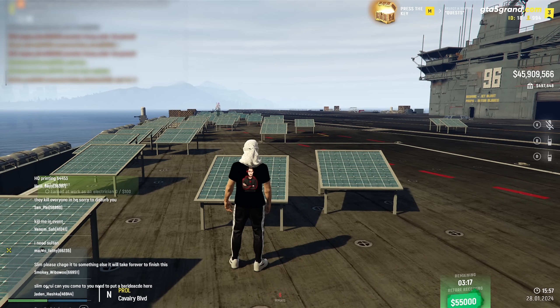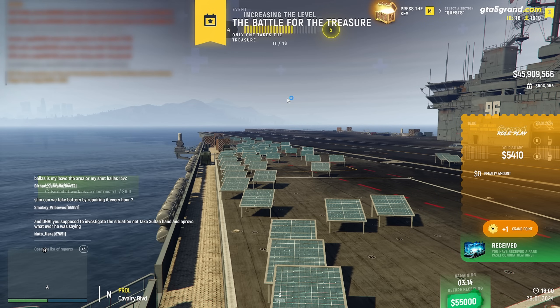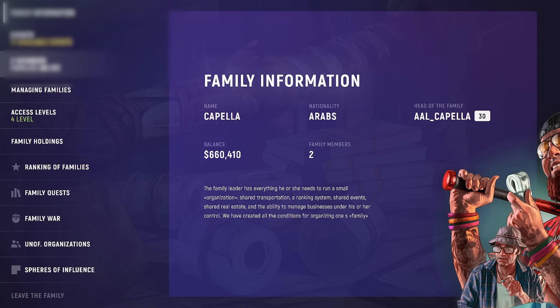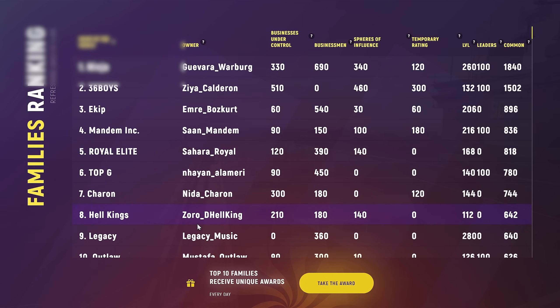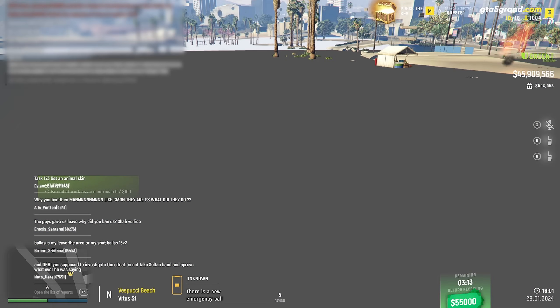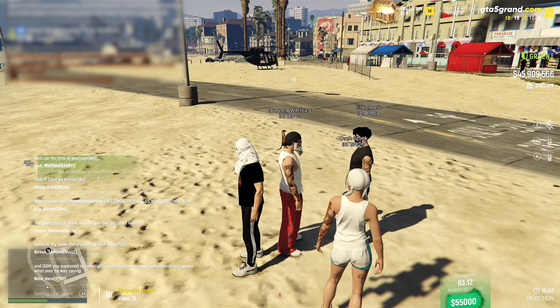My ad got rejected because they said it's an improper ad. My new idea: I'll go into families, look at the ranking, find someone in the top 10 who's online, go to their house and ask them if they want to buy the whole solar panel plantation. I find Ninja Guay Vara Warburg — he's online. Let's go talk to him. 'Yo bro, Guay Vara — what's up, can I come talk to you for a second?'